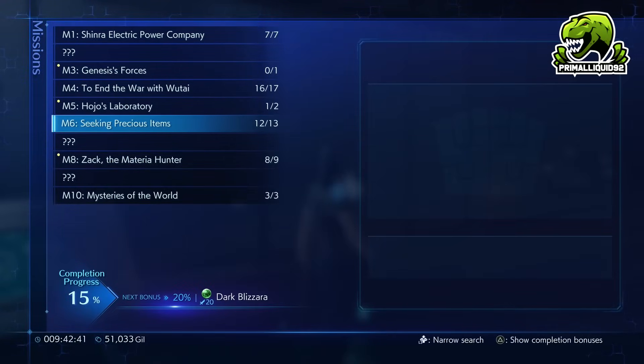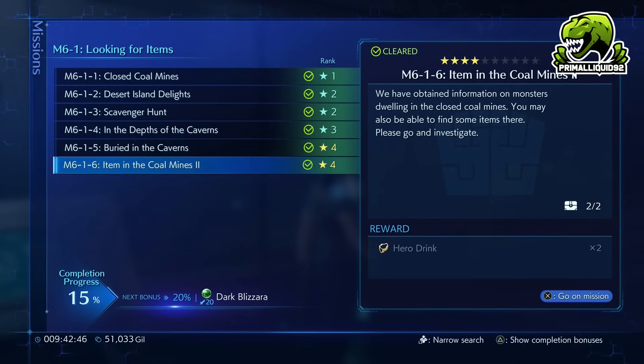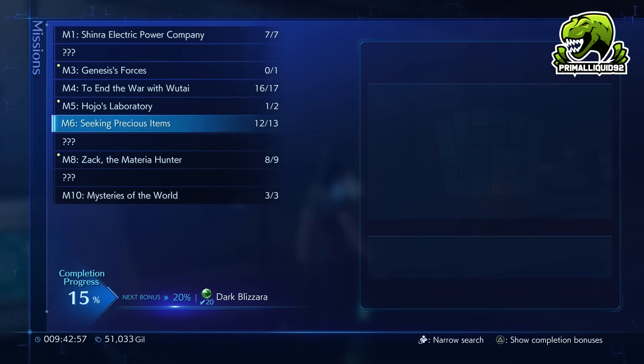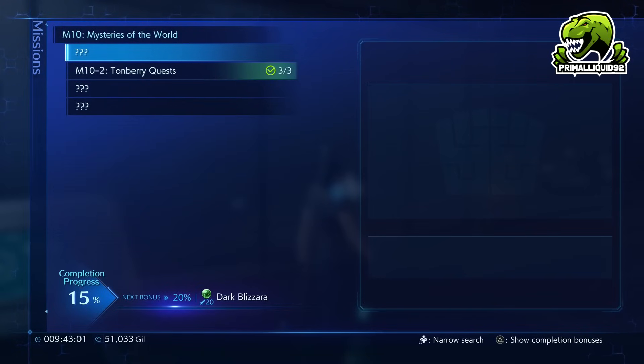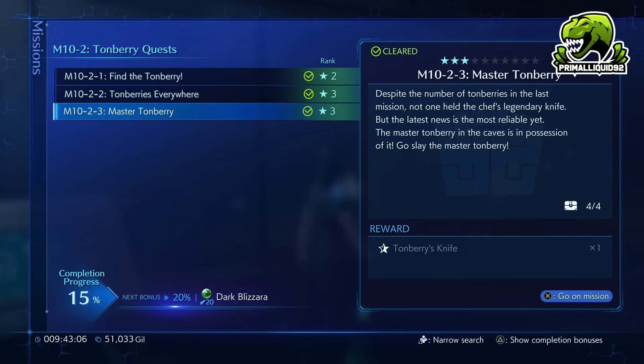Once that's done, move on to Mission 6-1 and do all of those as well. In Mission 6-1-5 there is a Tonberry. You need to kill that Tonberry in order to unlock Mission 10-2-1. Once you've got 10-2-1 unlocked, go through that and get to Mission 10-2-3. I have this one complete because I couldn't get Magic Pot without completing the stage.